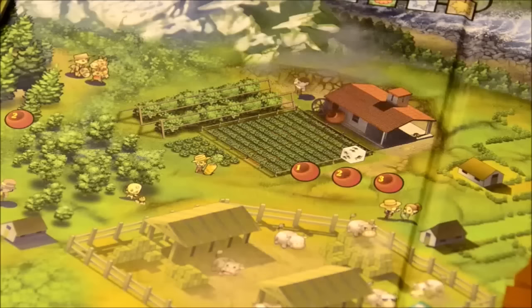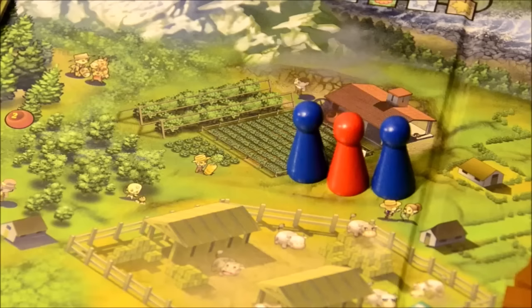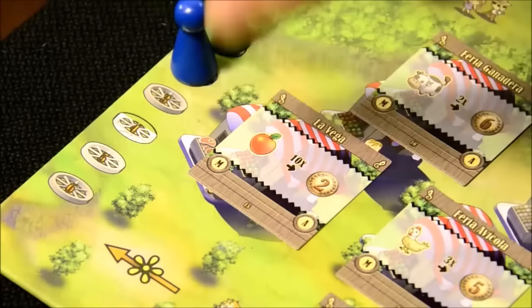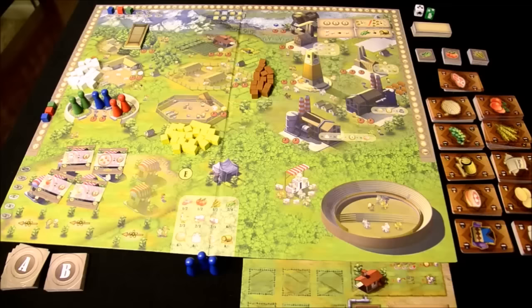Phase three is worker placement. In turn order, each player places a worker pawn on one of the empty spaces on the board. If all spaces at a location are taken, you can't go there this round. But if there are empty spaces when your turn comes back around, you could place a second or third worker in the same spot. Workers who go to market are placed in order of their arrival. You may also place workers on your fields to provide crop yields. In phase four, you activate those workers you placed before, in a certain order — production areas first, from left to right and top to bottom, then your personal farm board, then the market and the black market.